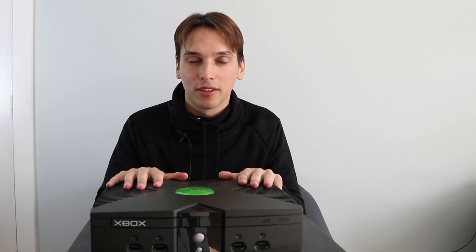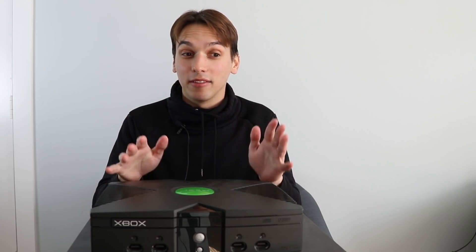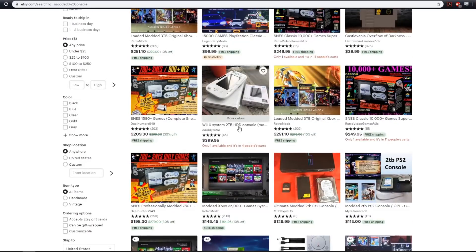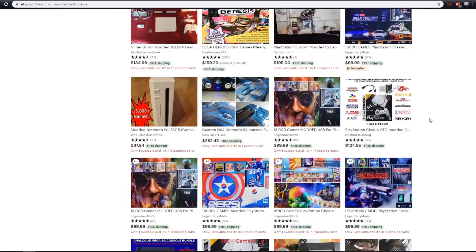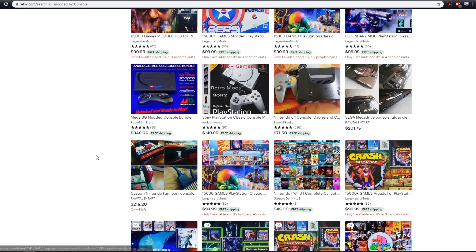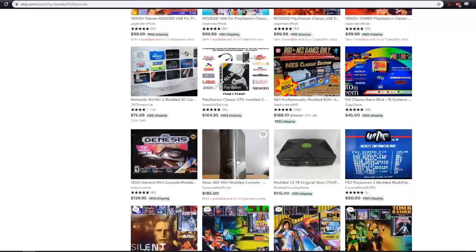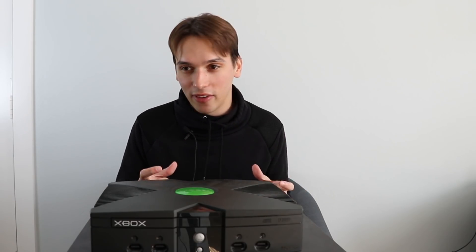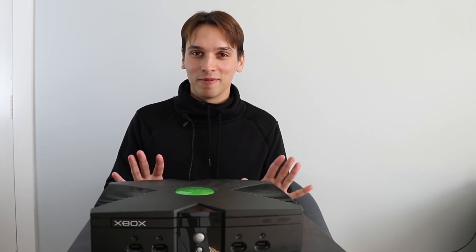Collecting modified consoles has sort of started to become a little bit of a hobby for me, and I can't believe it but Etsy is my go-to place. They've got modded PSPs — I did a video on that — they've also got modded Vitas, which I really want to get. Modded Xboxes obviously, a ton of Game Boys. Not only is the console modified but the actual pieces and colors, so you can customize your own Game Boy Pocket or Game Boy Advance. It's gonna be a money problem in the future, but I'm taking it slow.